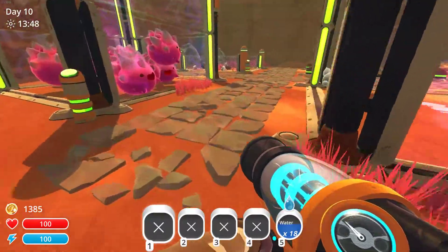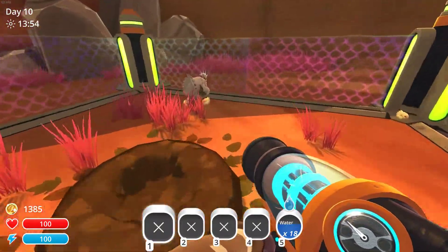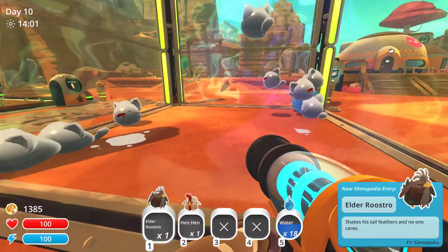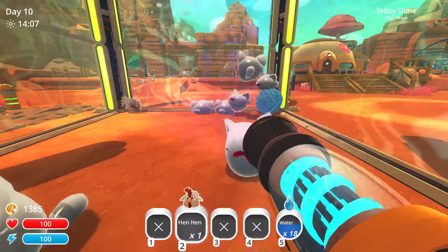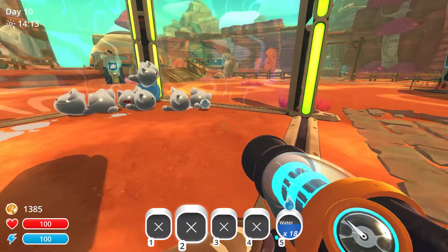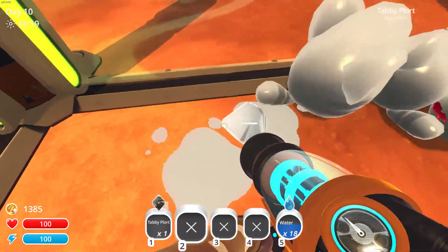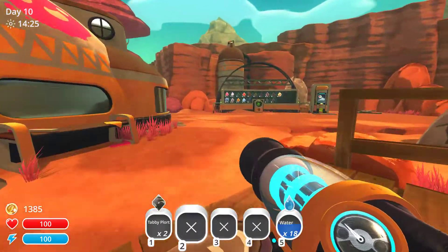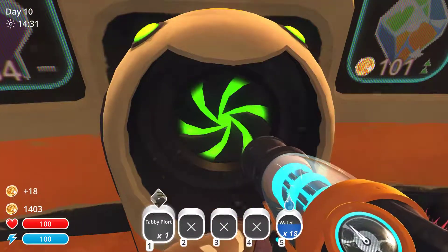So if you collect these slimes and you feed them something — tabby slimes eat meat, and I've got some chickens here. If I feed these to the tabby slimes, they'll poo out these little plorts, which you can then suck up. And you can sell them at this market to get some credits — these are worth 18 credits.